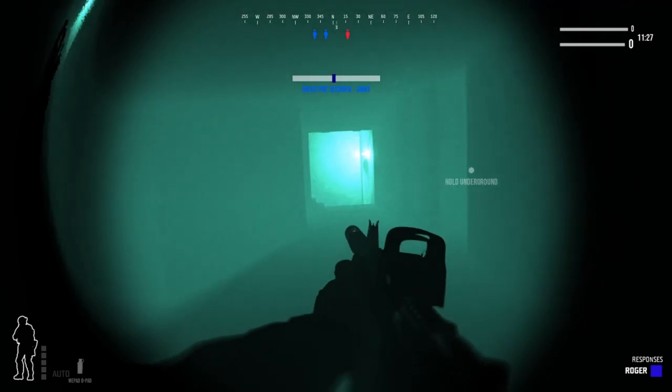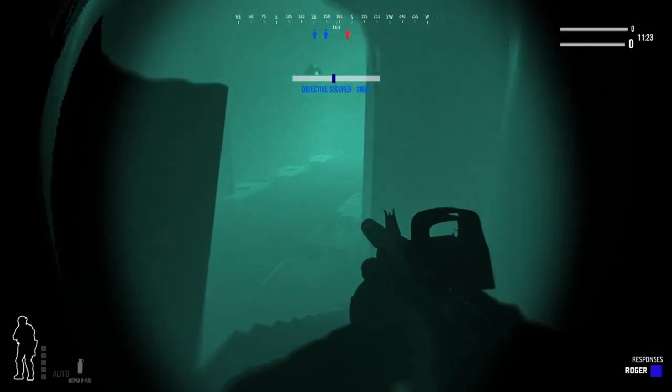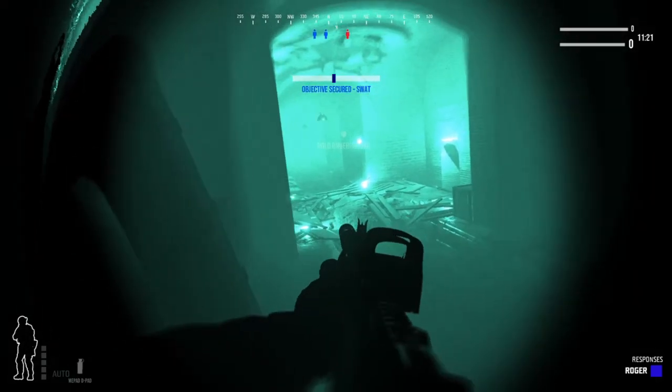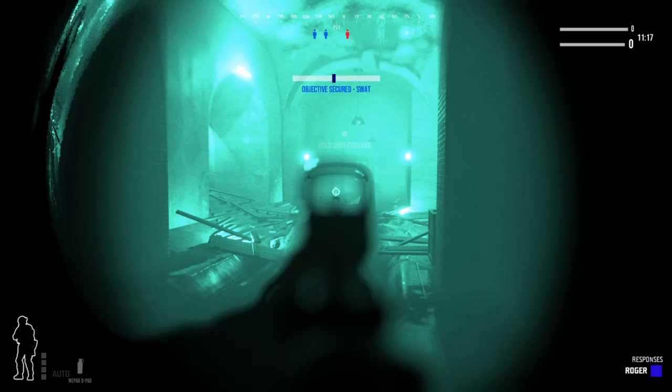There's a little meter at the top that ticks left or right depending on who has control of the point. If the same amount of players are on the point for opposite teams, the tick marker does not move.